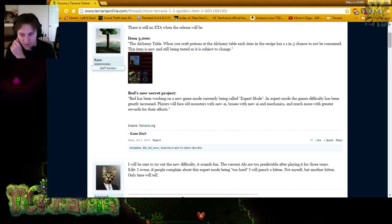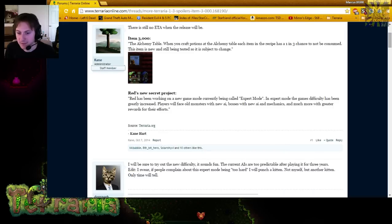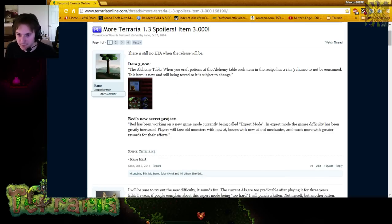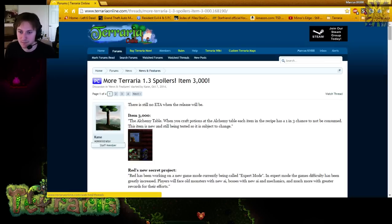Red's secret project was expert mode. There are so many people complaining the game is too easy, and then others saying it's too hard — so now you get the best of both worlds. Those saying it's too hard get to play the original game. Those who say it's too easy can crank up to expert mode. The difficulties will be increased, and there seem to be new boss AI and mechanics — maybe health changes or damage reduction.